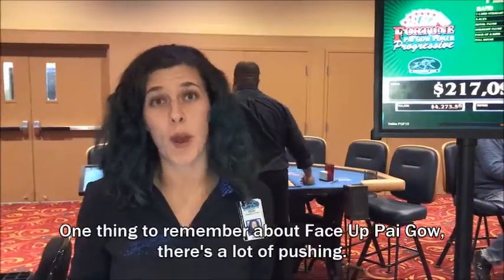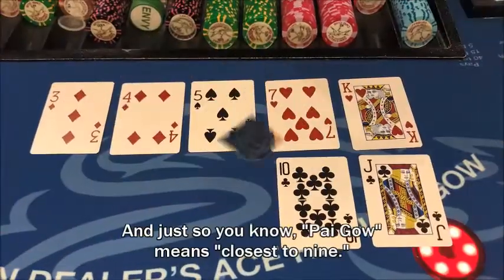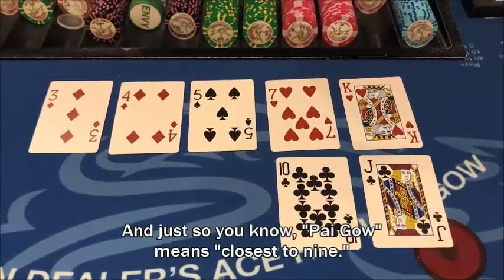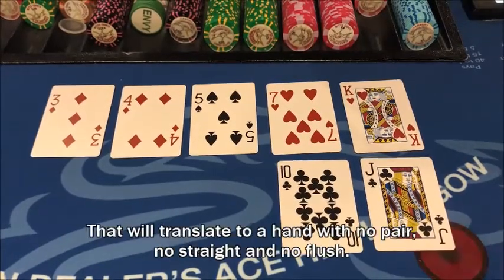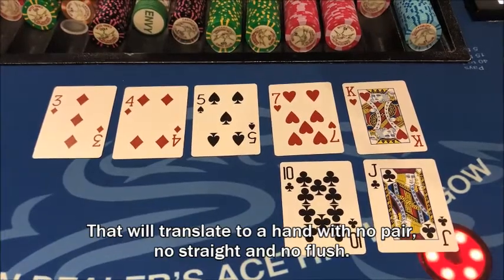One thing to remember about Face Up Pai Gow — there's a lot of pushing. And just so you know, Pai Gow means closest to nine. That will translate to a hand with no pair, no straight, and no flush.